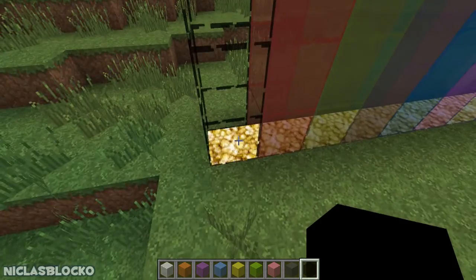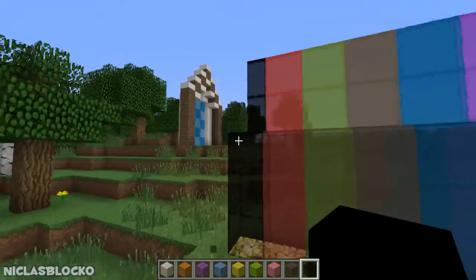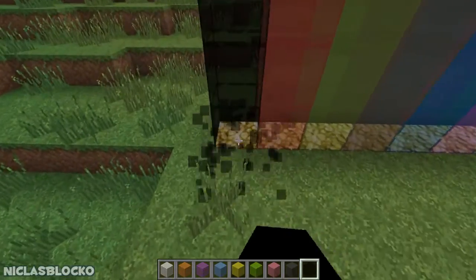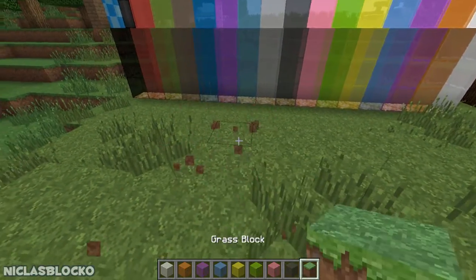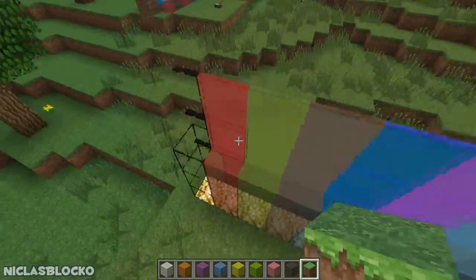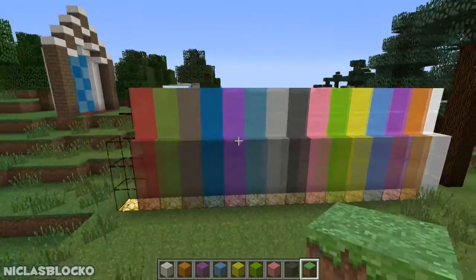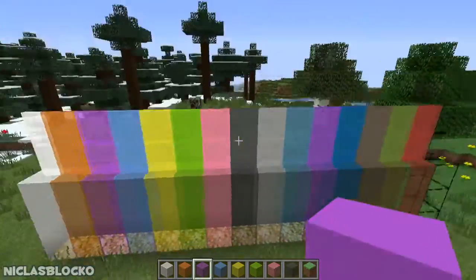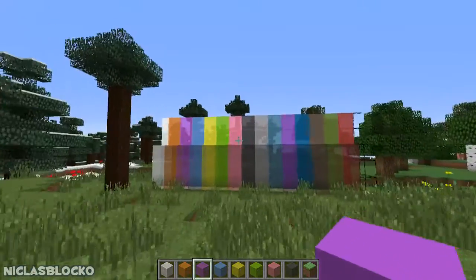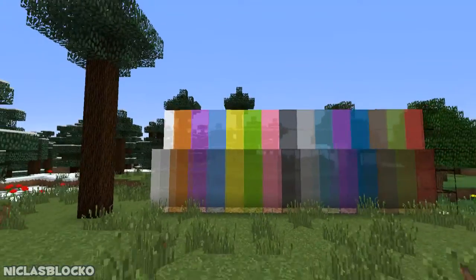The thing with this black stained glass is that it is kind of buggy — normally it would look like this, and if you place a block anywhere in your world it will get updated. I think that has to do with the new rendering of blocks, so I think it will most likely get fixed.